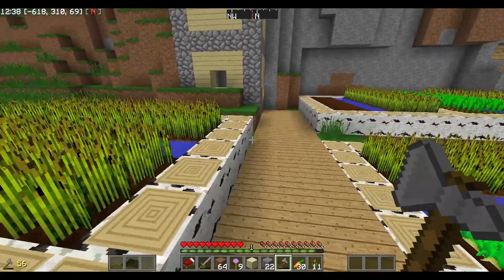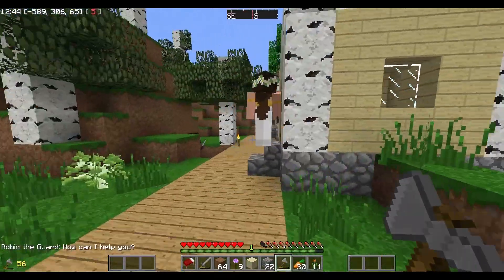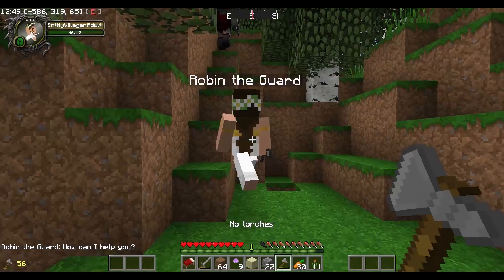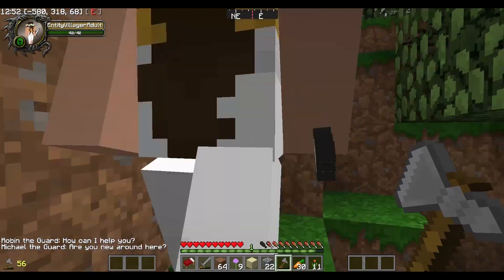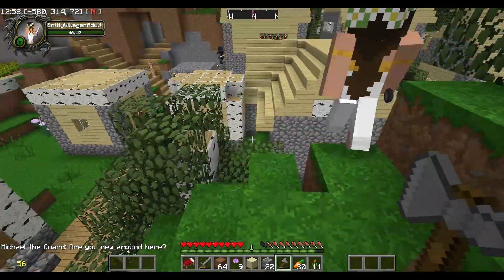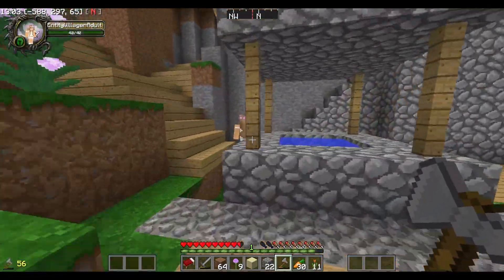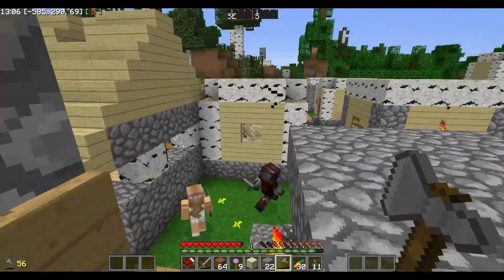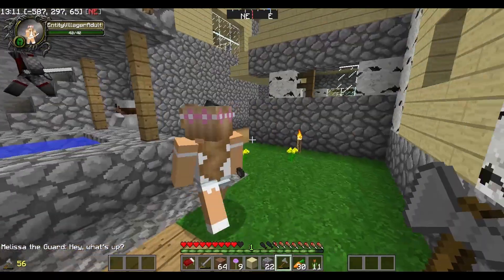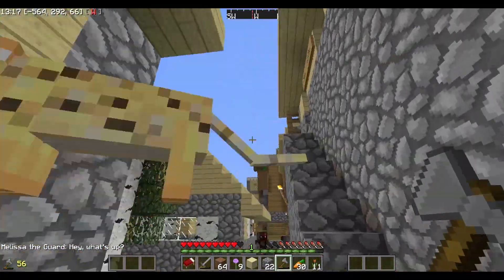I have to go to new chunks — generated chunks — to find them. Robin the guard — know who this is? You may know this girl, that's Crazelle! How'd she get here? I swear that guards are spawning themselves inside my town. There's another guard — that's Melissa. She's spawning herself in. So if I get a bigger city, do I get more guards being spawned here? Maybe that's the case.